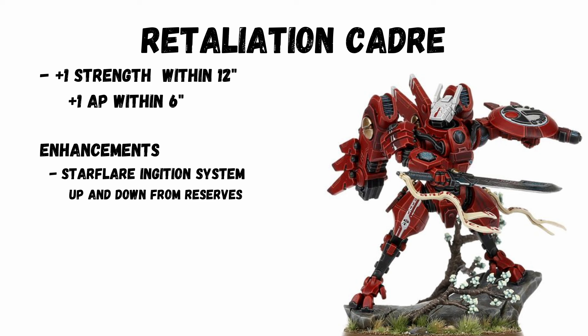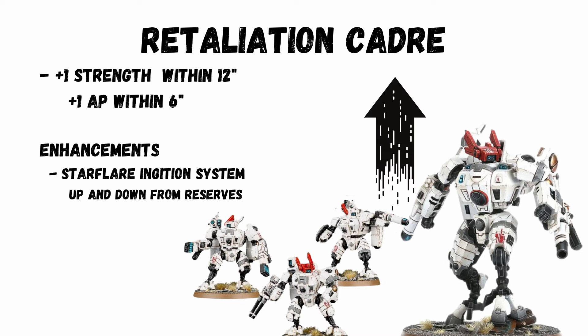Retaliation Cadre — a new detachment. You get plus 1 strength within 12 inches and plus 1 AP within 6 inches. It feels like the old 9th edition Farsight rules and an interesting playstyle to be so up close, though not normally somewhere you'd want to be. The best enhancement is the Star Flare Ignition System — the bearer and their unit can go into reserves, which is nice for jumping around the board, and if you go second and the unit has Deep Strike you can do this on turn 1.